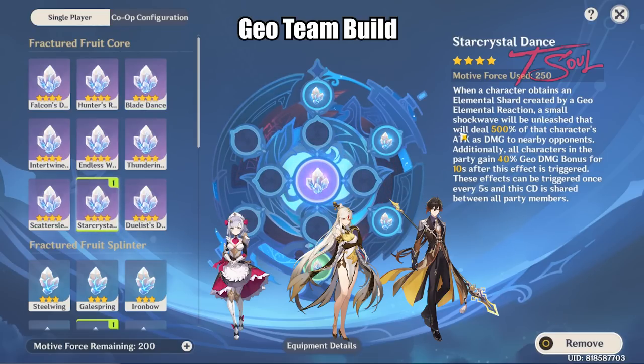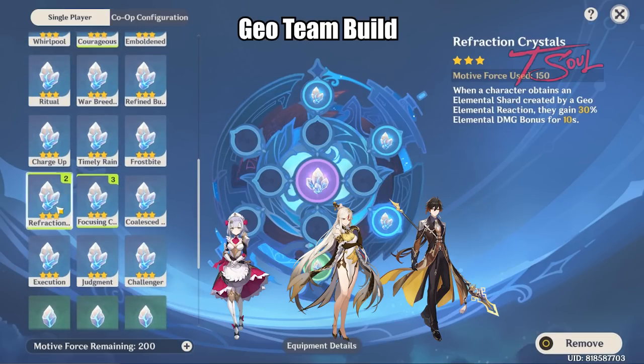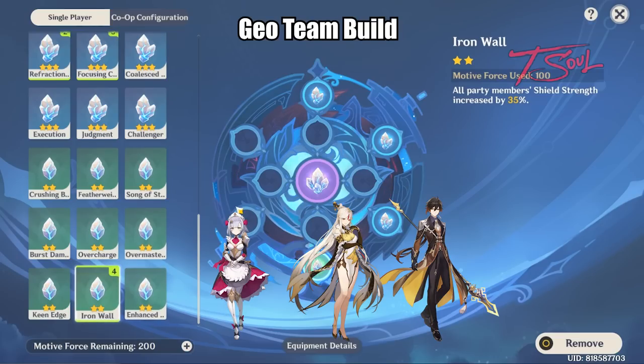That's the Star Crystal Dance right here. It does a nice chunk of damage when you gain a shield and it also increases your geo damage. There are also some minor crystals that help out shields. Courageous is a nice one that increases your normal attack while shielded. Refraction and Focus crystals also help out a geo team — one increases your bonus elemental damage and the other gives you more energy particles back for your burst. There's also a green one that increases shield strength by 35%.